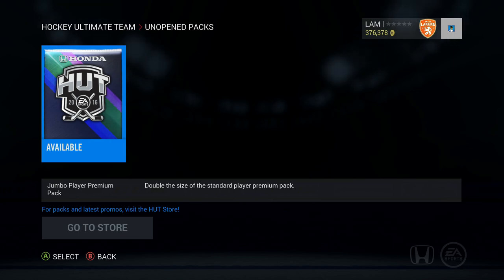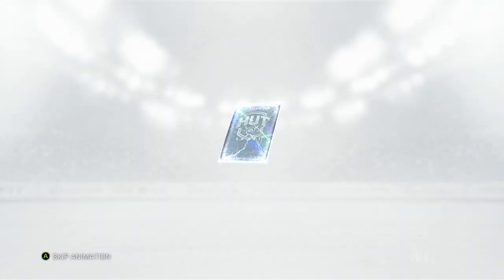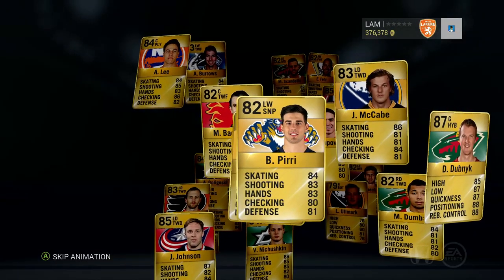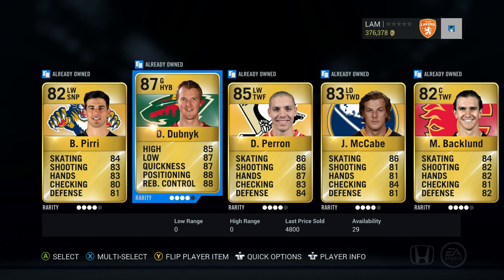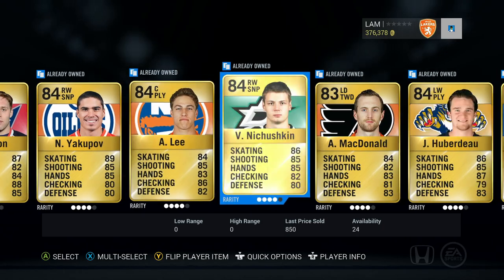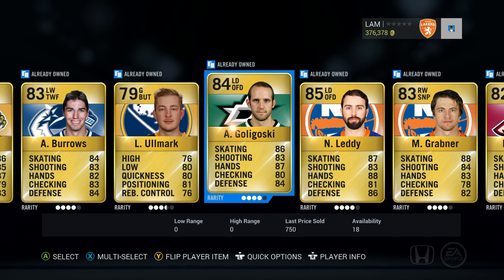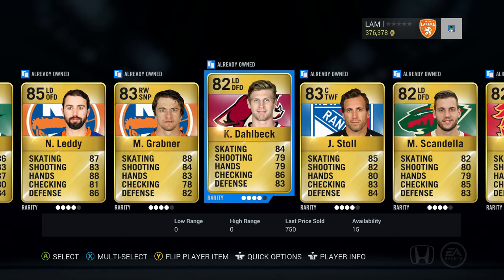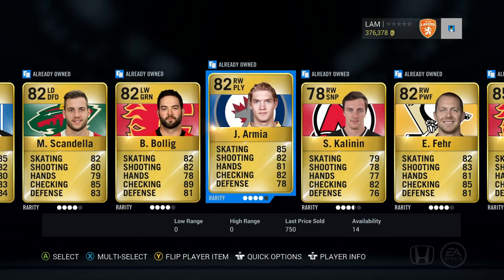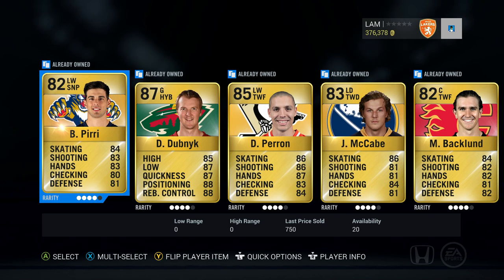Alright, let's get this pack opened up for Pack Squads Episode 1. We got Devin Dubnyk — nice little goalie, 87 overall. We got Perron, Dumba, Jack Johnson, Nishushkin, McDonald, Huberdeau, Burrows. Got a backup goalie — Goligoski. Letty is in there too. Devin Dubnyk is gonna be our highest overall. Wyman, Girardi — some pretty good defensemen there as well. Not a bad team to rock with in Division 1 to start off this series.